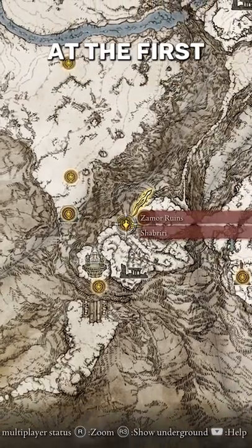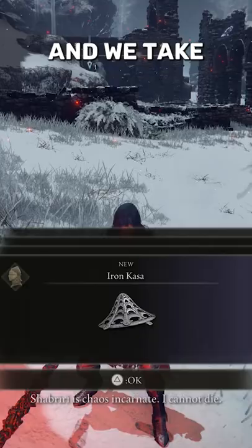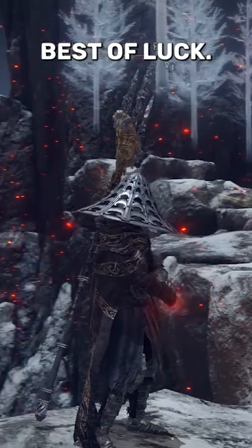Then there will be a guy standing at the first gate you see. This guy has no use to us, so what we do is we kill him and we take his armor. These are all the stats, and I wish you all the best of luck.